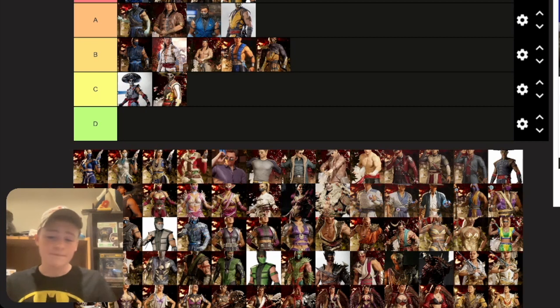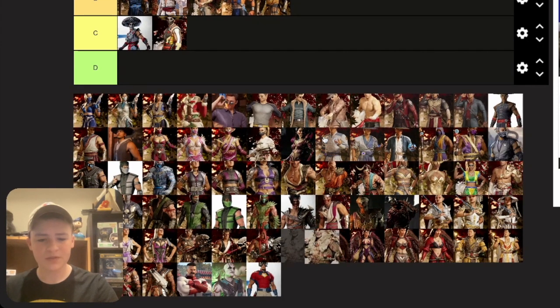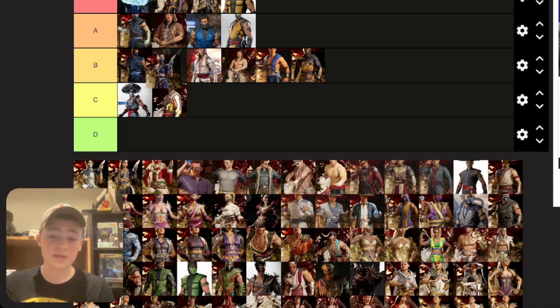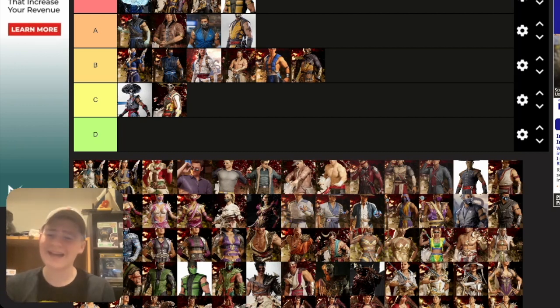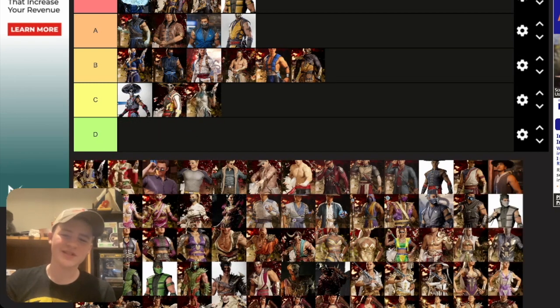Kitana has four skins. The base skin is pretty cool — putting it top of B, I like the blue a lot. The Union of Light one I don't like very much — putting it bottom C. Most Union of Light skins I don't like.